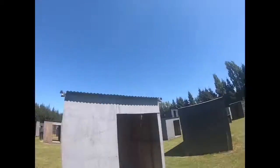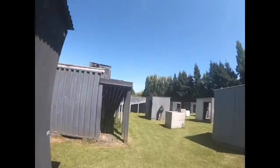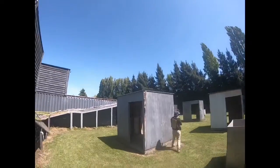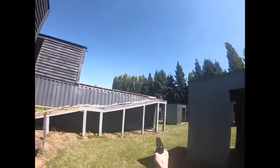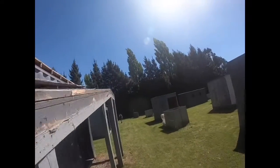Now I'm going to go check out the right flank and make sure there's enough people over there and that they're in the right spots. And they are — there's someone in that container, which is important, someone on the far corner, and someone protecting the middle. That's a pretty good setup for the light numbers they've got.